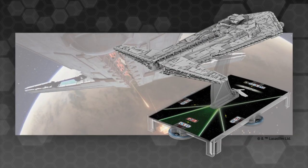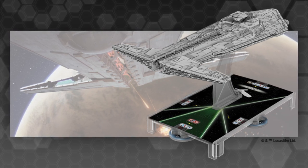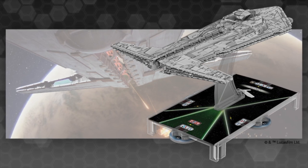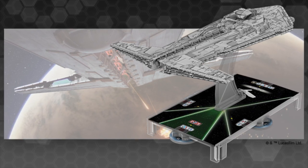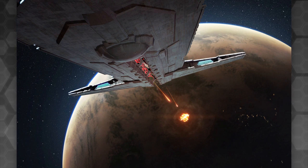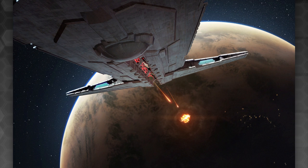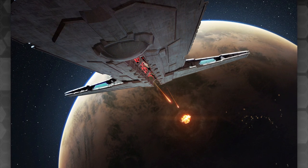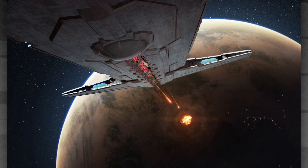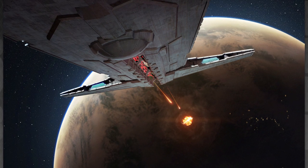Moving on to the second design: the Onager-class Star Destroyer, which apparently already existed under a different name in the Rebel Files sourcebook. My immediate thought on hearing 'Onager' was artillery or siege ship — and I was right, as this is basically a mobile composite beam laser platform for orbital bombardment. I thought it might have an Eclipse-style coaxial superlaser, but the fluff text suggests it's a powerful beam turbolaser weapon with two barrels located in a central trench down the middle of the ship, powered by kyber crystals.